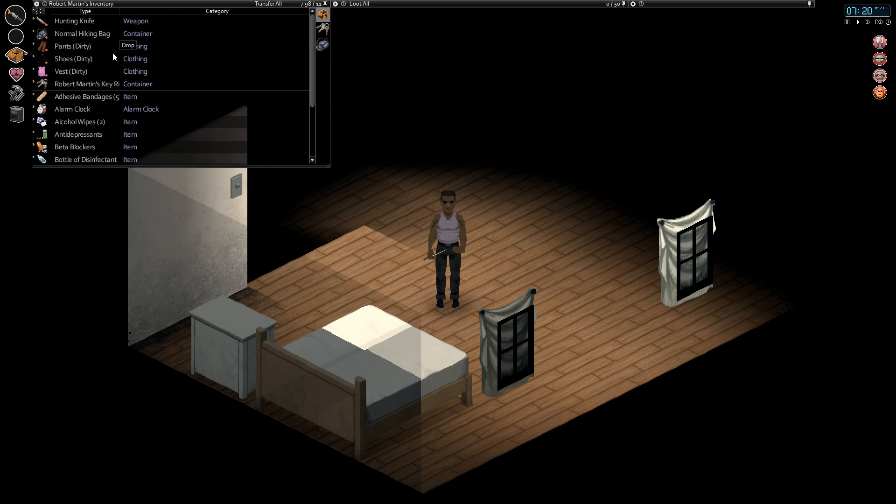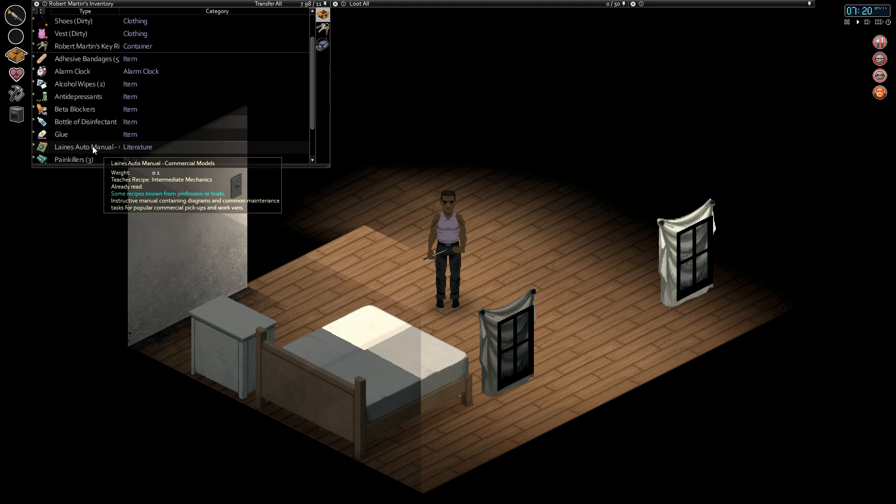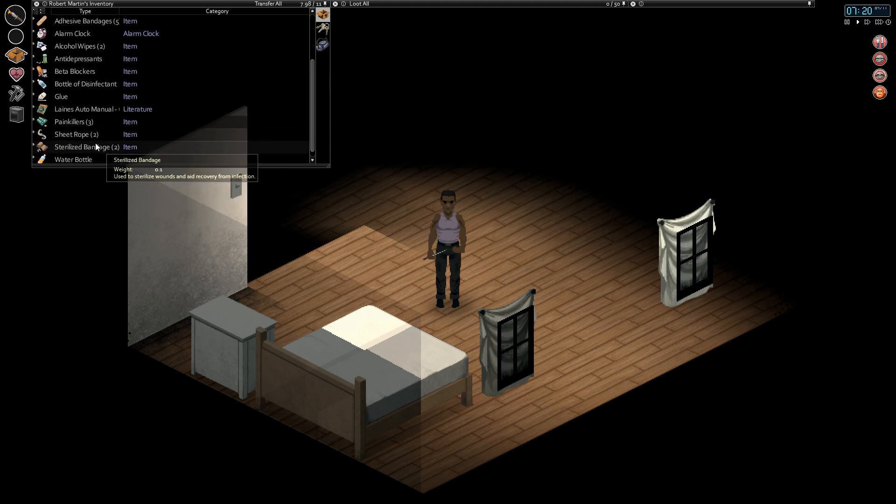We've got a bunch of crap in our main inventory as well, 7.98 of 11 kilograms - not great. We don't need antidepressants, beta blockers, or Lane's auto manual which I read in between episodes. It's really just like a pamphlet, I don't think it did much good to know anyway. So we can drop some of this stuff off - let's do that now.